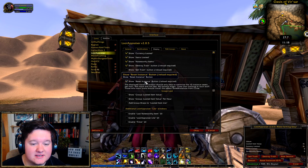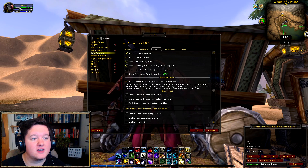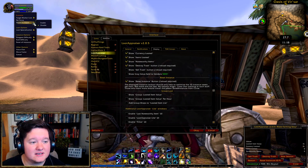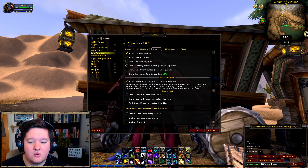Show reset instance button is a really helpful one, because when you go into an instance and come out, you normally have to navigate all the way down to reset instance and click yes each time. With the reset instance button, you just click it once and it's reset — done. That is obviously a lot easier.